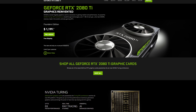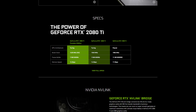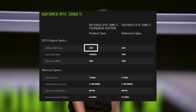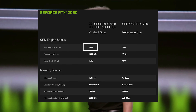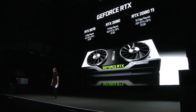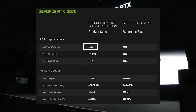The new 2080 Ti has some pretty impressive specs — it's still featuring a Turing core, still featuring 11 gigabytes of VRAM, although now GDDR6. In terms of CUDA cores, it's pretty insane at 4,352. The 2080 has 2,944, which is a good amount lower. And then the 2070, the baby of the pack, is 2,304.